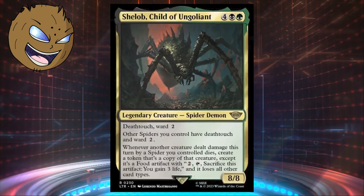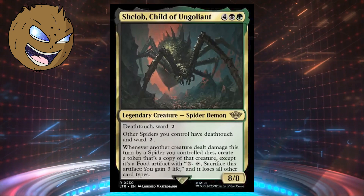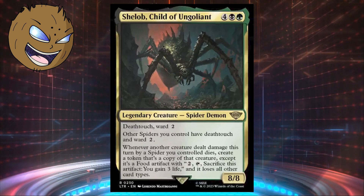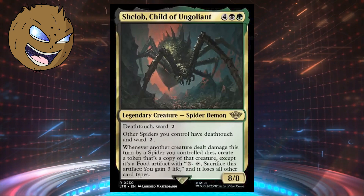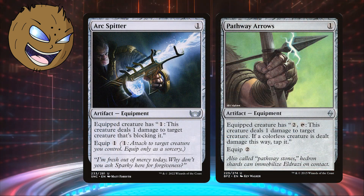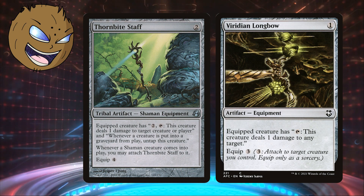It's way too good to ignore. It also creates a copy of the destroyed creature, creating a pseudo theft game plan that turns your opponent's best creature abilities against them. The automatic strategy here is to include cards that will let your spiders deal direct damage to your opponent's creatures, killing them off. Arc Spitter, Pathway Arrows, Sorcerer's Wand, Viridian Longbow, and of course Thornbite Staff will all do this job wonderfully.